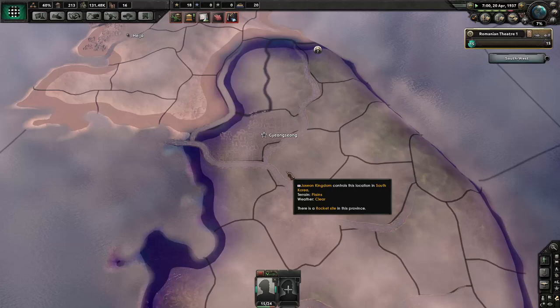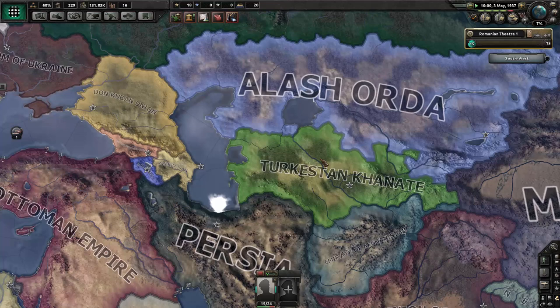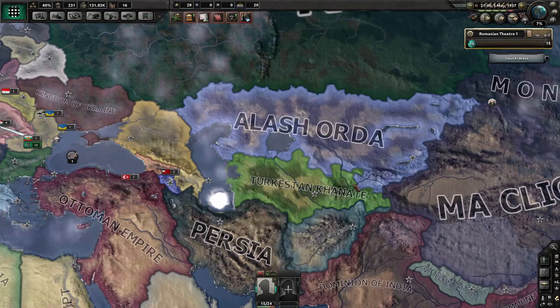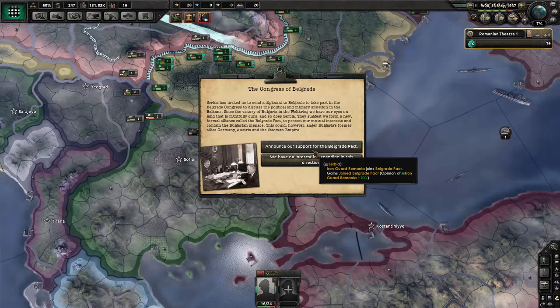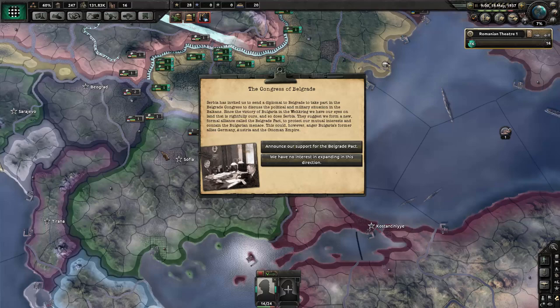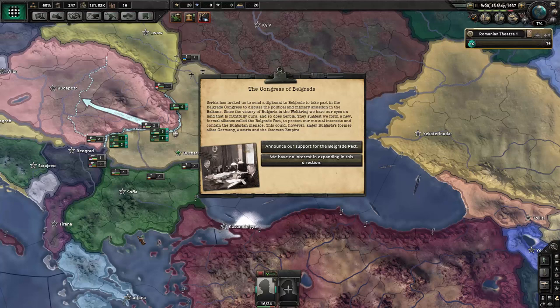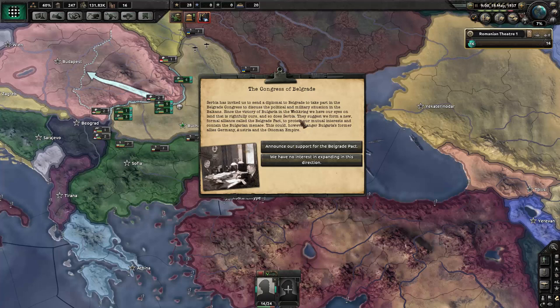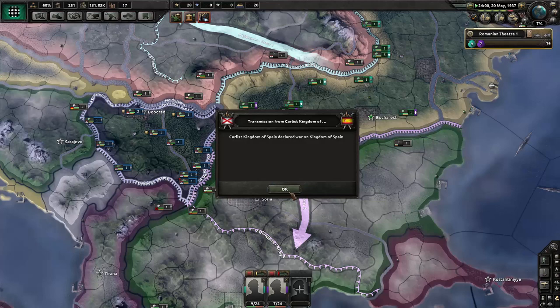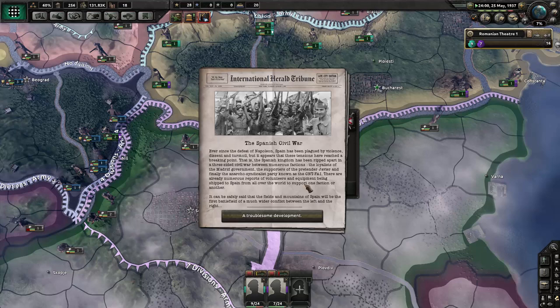There's a lot of battles happening. Turkestan versus Alash Orda — essentially Kazakhstan — and Kazakhstan is actually winning, which is pretty funny. The Congress of Belgrade — we can join a pact with Serbia against the Bulgarian menace. Yes, I want to attack Bulgaria, so I'll join your pact. But after this you guys are going down. And there's the Spanish Civil War too — uprisings and civil wars all over the world.